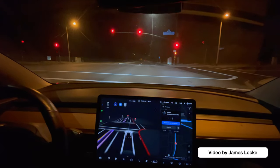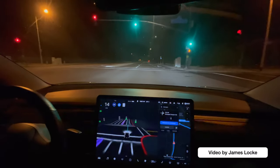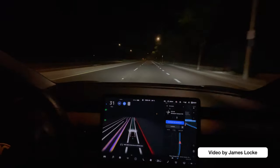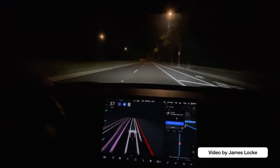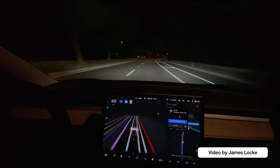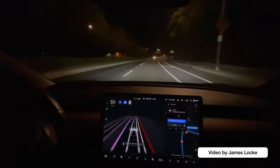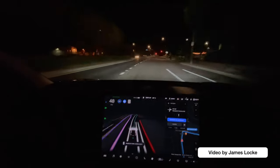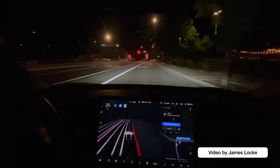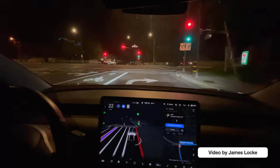So here's a red light and it's slowing down and came to a stop really nicely. I think FSD beta 9.1 is even smoother than FSD beta 9. It's dealing with these lanes really really well. And man, that visualization is so accurate.